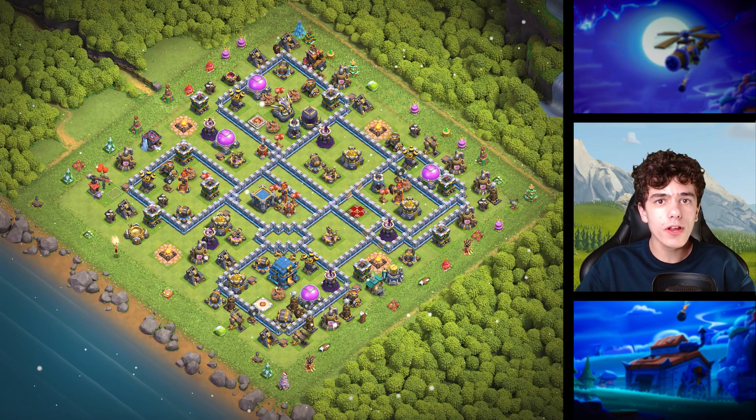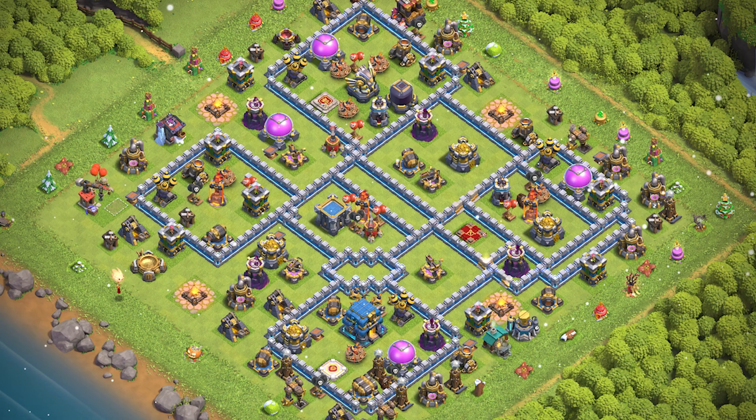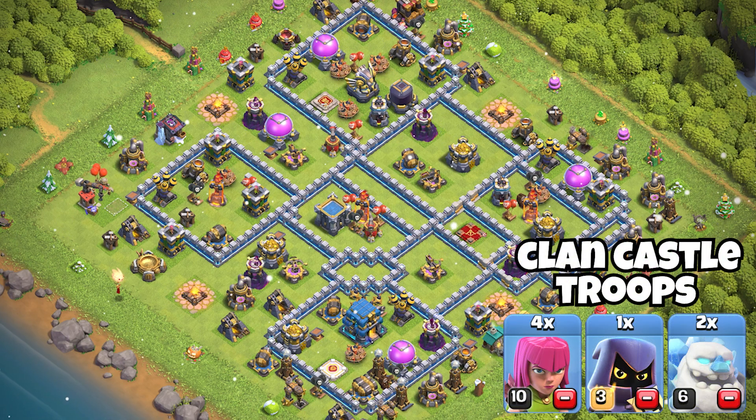Base 1 is the perfect war base. It is good against Witch Slap and Hybrids. If you can freestart this base, we can confirm that you are a pro. And if you want to see how I painfully dropped from 5,000 all the way to 0 trophies, you can click on this video right now.